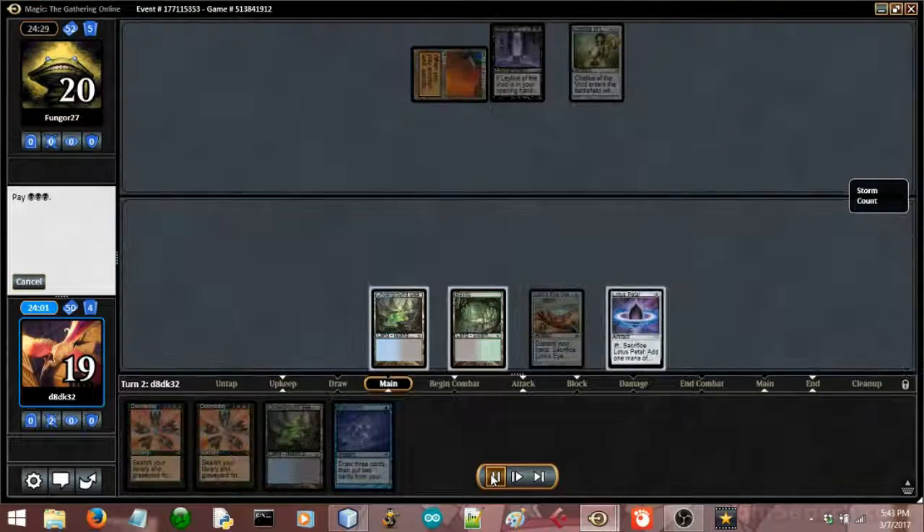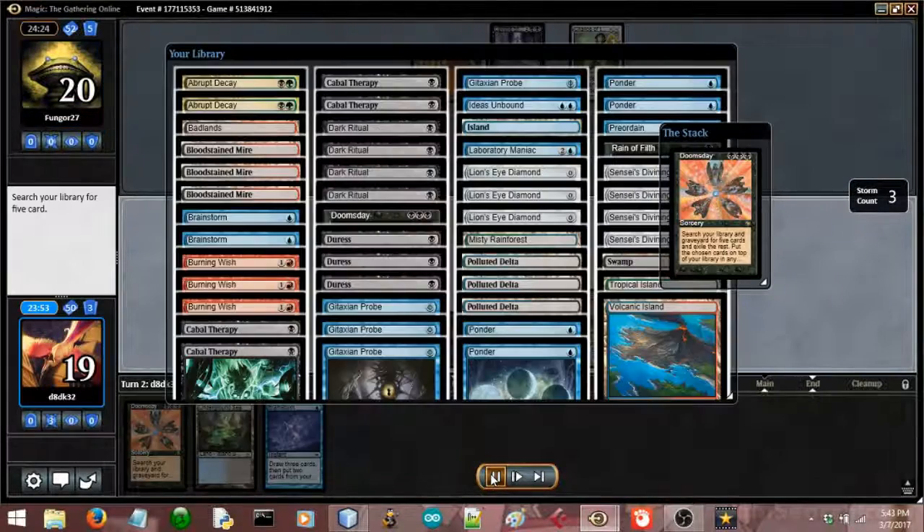So I play out my Mana Rocks and just fire the Doomsday. I build a somewhat unconventional pile, and I believe it is: Decay, Lab Maniac, Ideas Inbound, Probe, Probe. I'm just going to let the rest of it play out because you'll be able to see what happens.